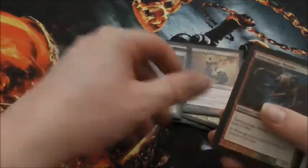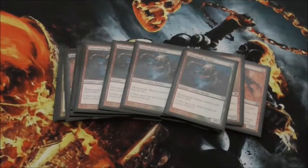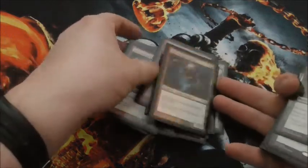Then we have four Tattermunge Maniac. This is really good. It has to attack each turn if able, but it gets a good pump up because it is a Goblin. It's a 2/1 that can go ahead and hit hard real quick. That's it for the creatures — a pretty easy, steady flow as far as our creatures go.